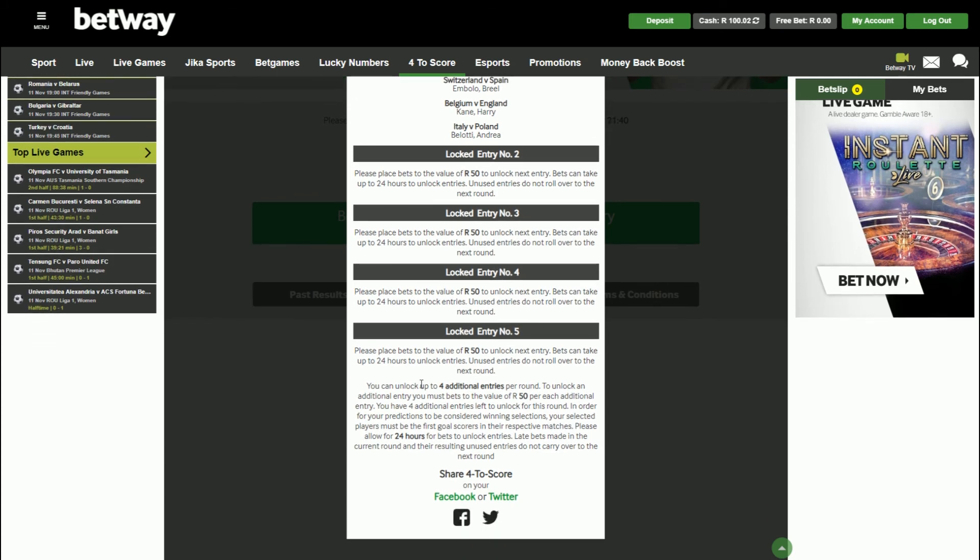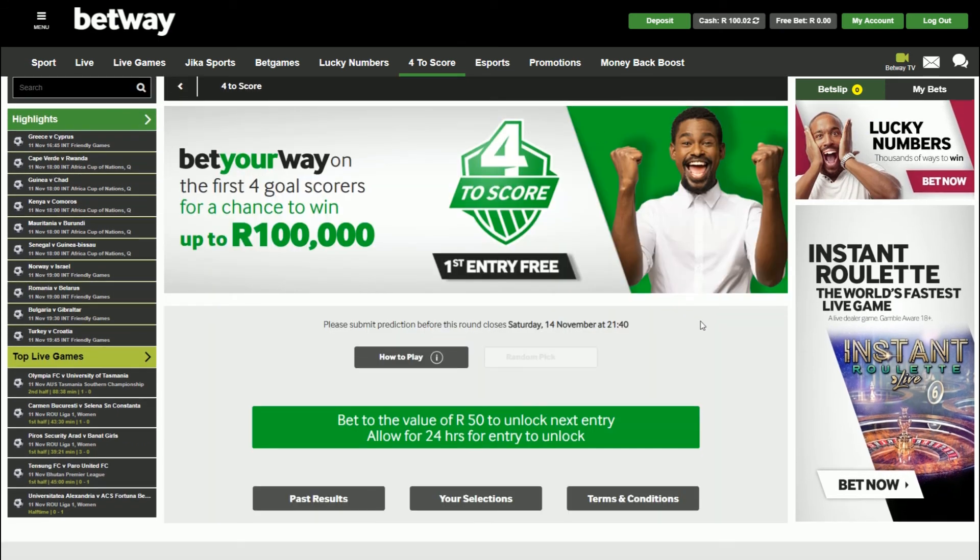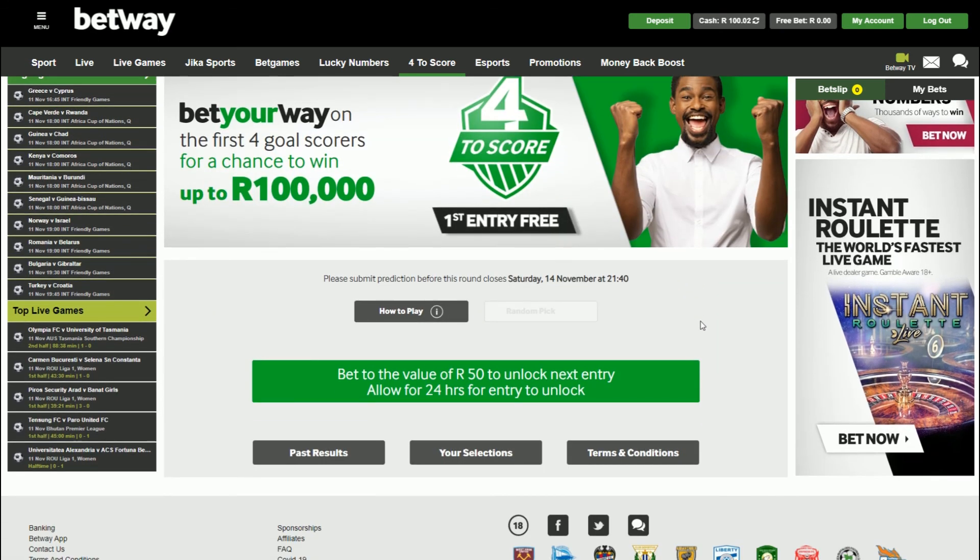So I can unlock up to four additional entries per round, which I did discuss earlier. And yeah, guys, that's it — really, really simple to play 4-2 score on Betway. I haven't had too much luck myself, although I haven't been playing it that often — I often forget to do it. But because it's a free-to-play game, I really should remember to do this each and every single week. But guys, thanks for tuning into the video. I hope you learned something new, and I will catch you in the next one. Have a good one, guys. Cheers.